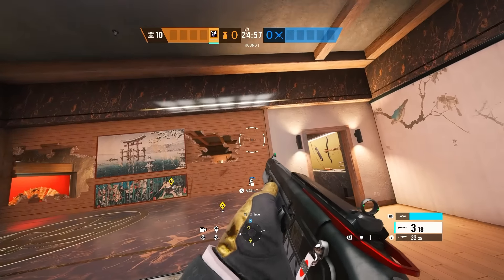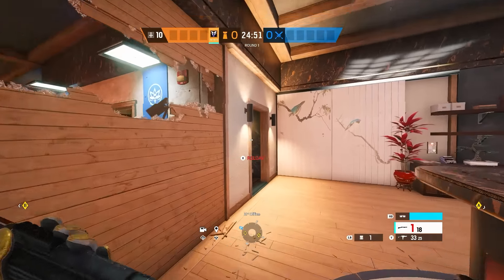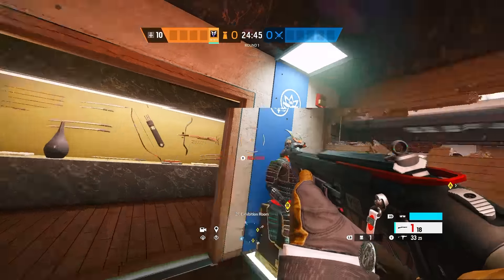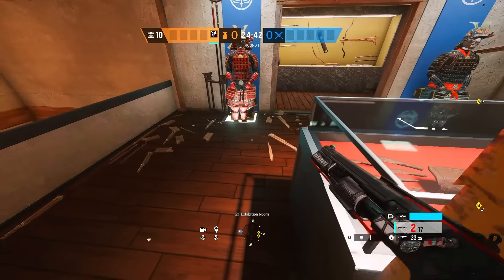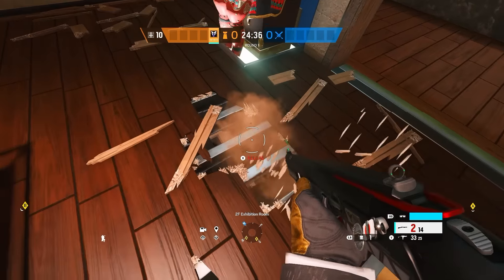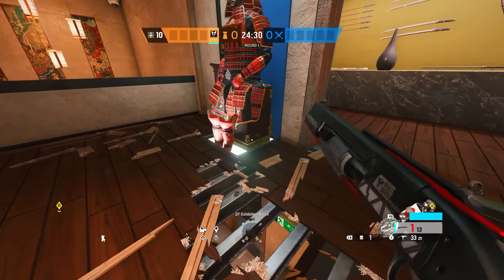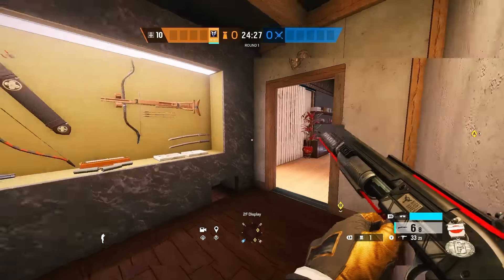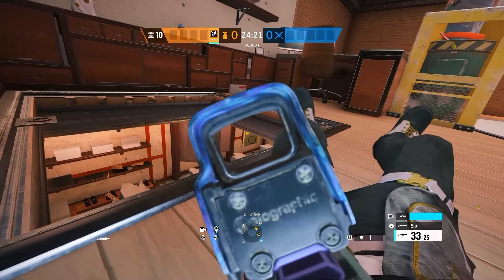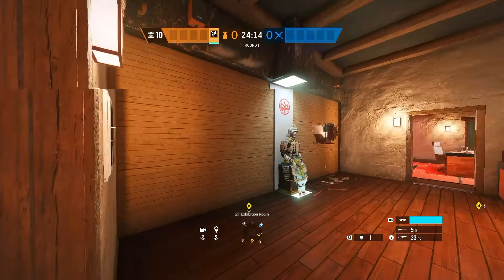I also make some holes up here for C4s and stuff - if they jump in this window you can see from behind this reinforcement. And it works the other way for the main breach - come right here and you can see over the top without exposing yourself to the window. You can also make some holes down here to watch the house doorway - a lot of people come from here on this site, easy shotgun pump. And there's one more: come open the hatch right here. This is for early on mostly - you can hold the window from right here.